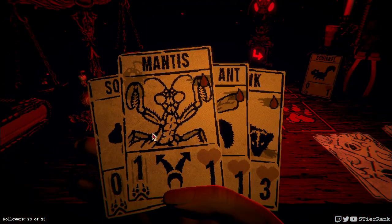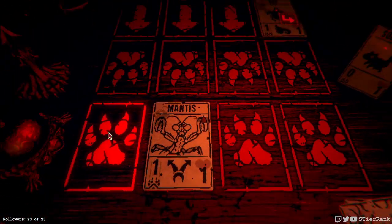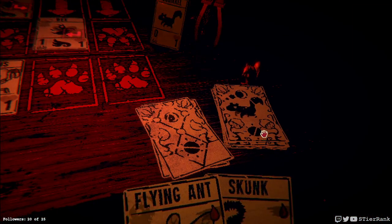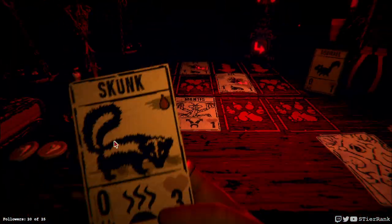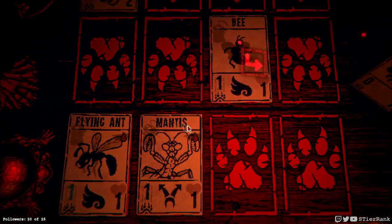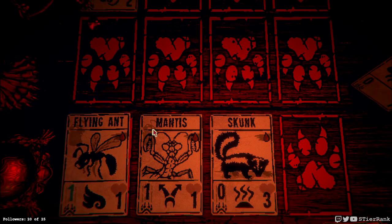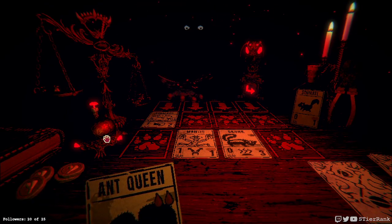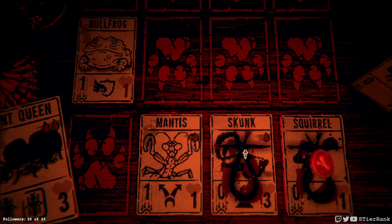Okay, here comes a bee and it's going to move over, so let's set up our mantis to be in the right position for after it comes over. There we go, and let's use a flying ant over here. We'll put a skunk down to block some damage for a turn. Looking good. We'll just keep on going so that we can get that excess damage if any — I don't think it's going to be much, but we'll take that.